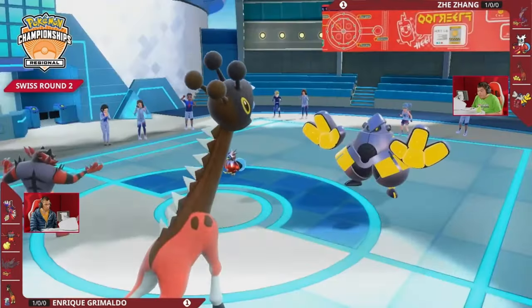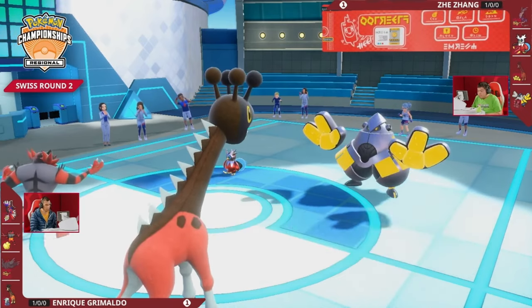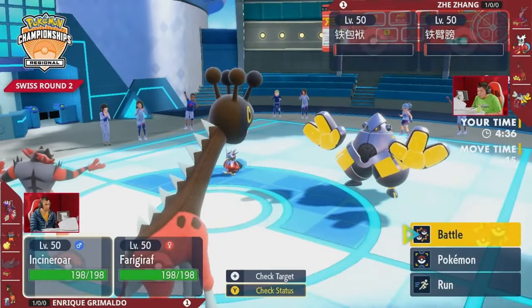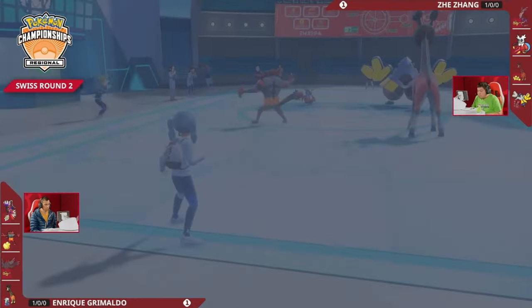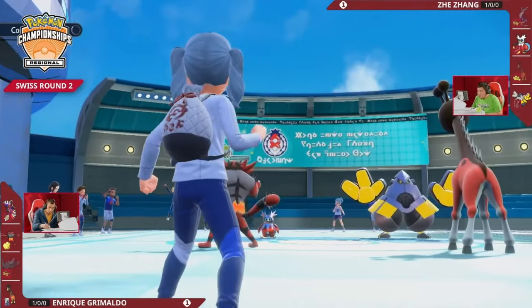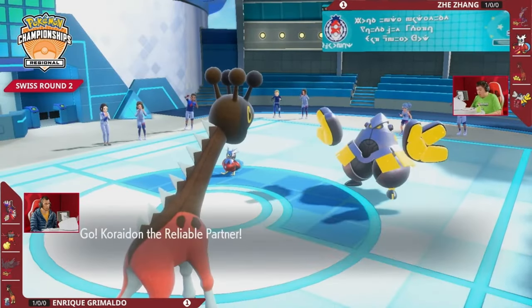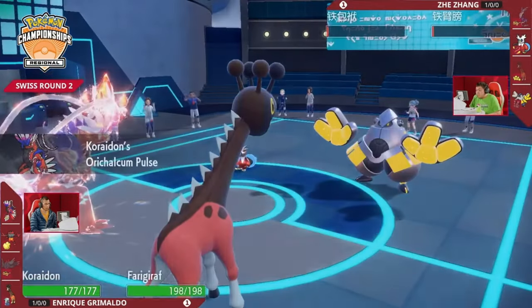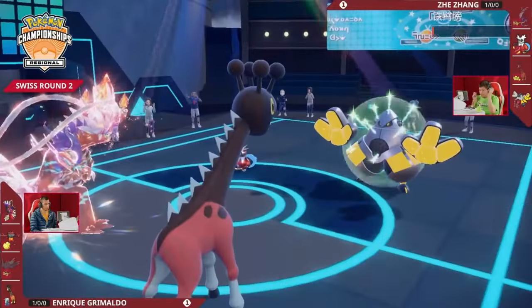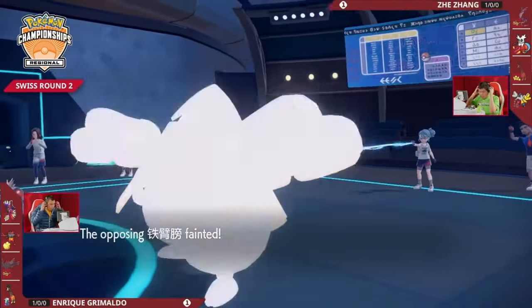Iron Hands attacks first but is intimidated and without Electric Terrain — Drain Punch may not be enough. Incineroar can Fake Out Iron Bundle for the KO, or Fake Out Iron Hands to ensure Jay can't accomplish anything in these last Trick Room turns. Fake Out into Iron Hands, then Psychic to follow up deals super effective damage but not quite a KO — though Chien-Pao switching in can take a Drain Punch instead. Iron Hands doesn't have enough damage to remove Farigiraf, meaning Hyper Voice can just land and pick up a couple of KOs. Farigiraf's Hyper Voice secures the double KO and Enrique takes the series two to one.